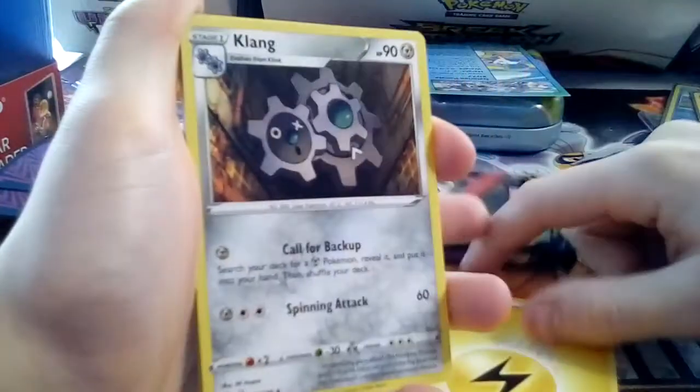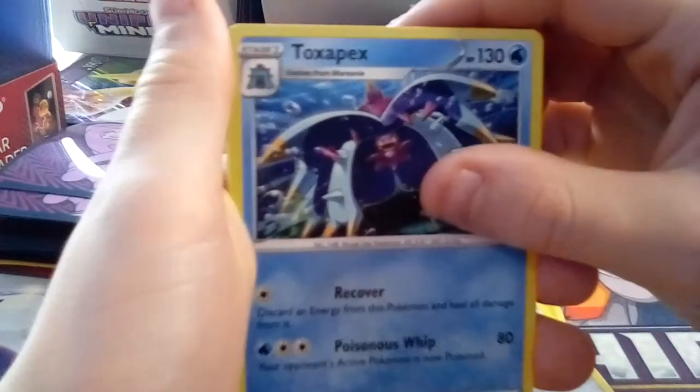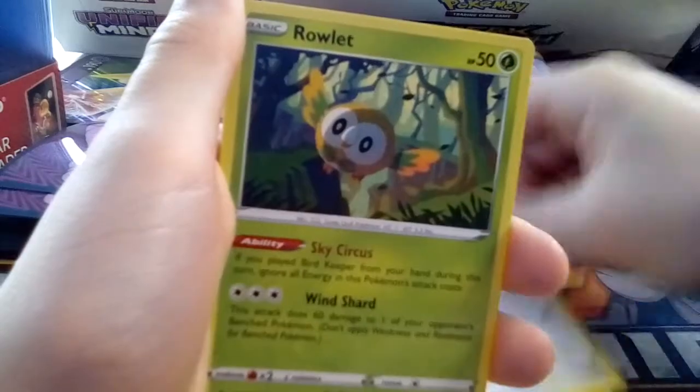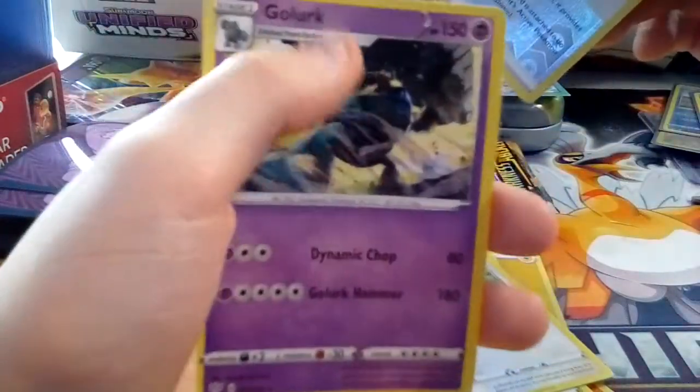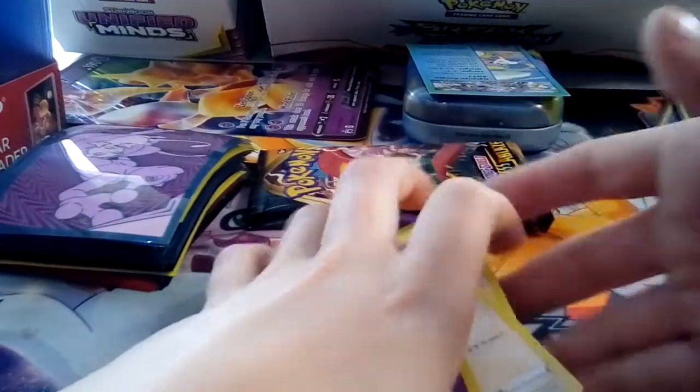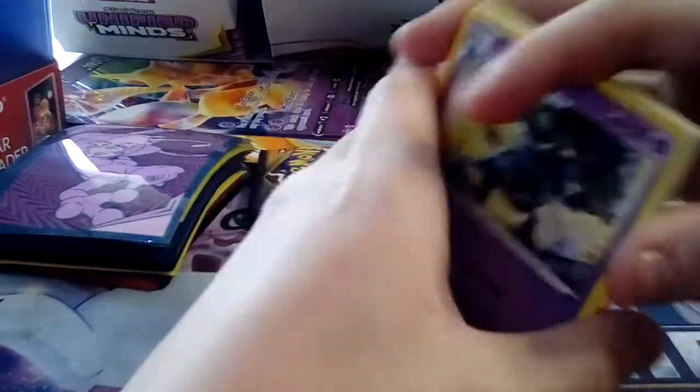One, two, three, four — please be a good card this one. Lightning energy, Clanging Scales, Toxapex, Powerful Energy — that's cool — Larvesta, Spinarak, Skwovet, Ralts, another Powerful Energy reverse, Regirock, and non-holo Glow Guard. It has a little secret rare marker — I hope that means secret rare. No holos yet, only reverse rares, and no outstanding pulls yet.